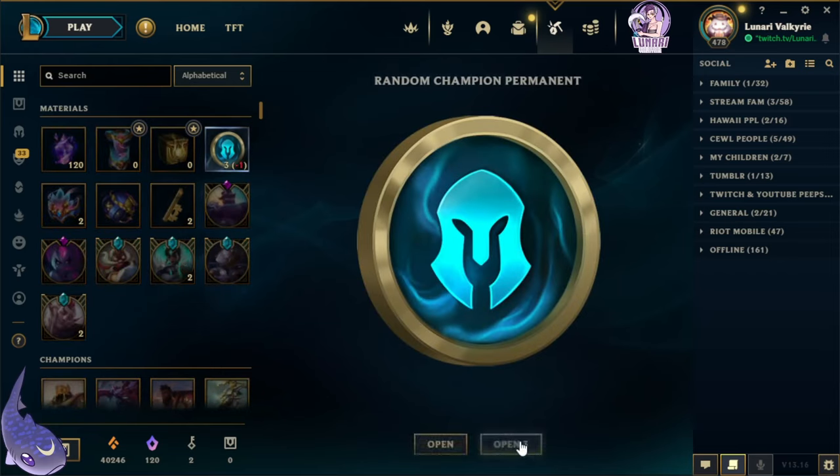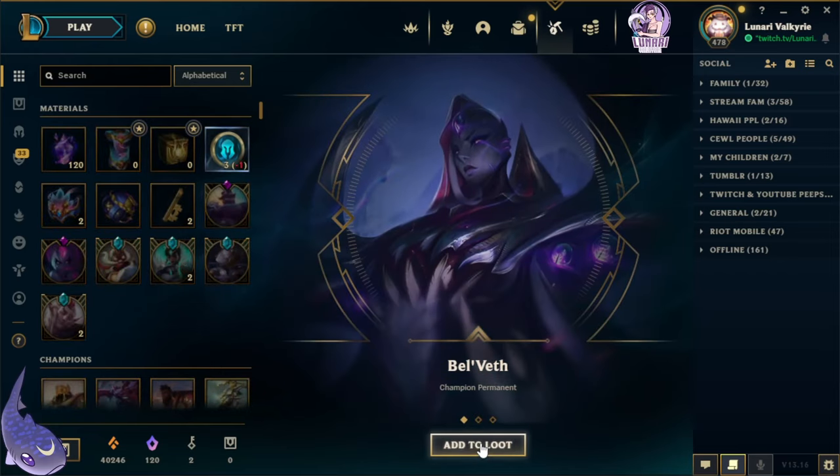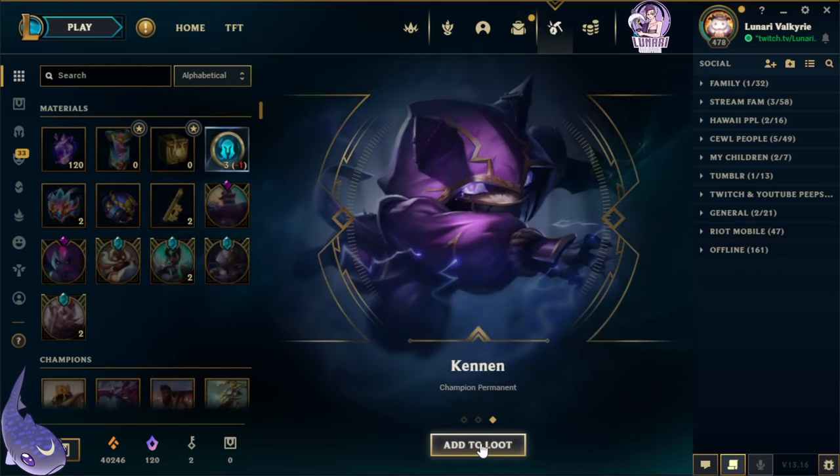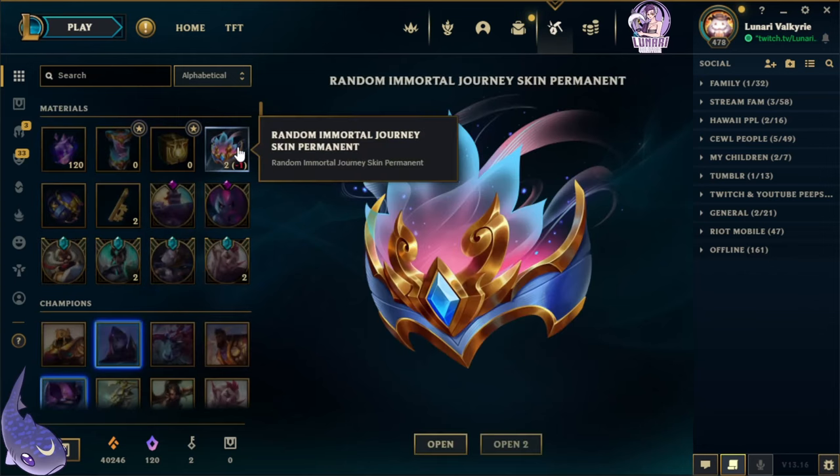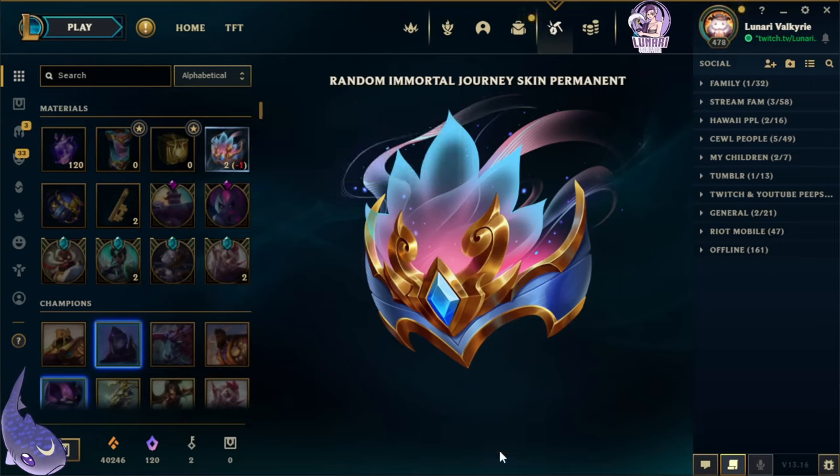Alright, let's open our permanents. I probably won't need Velvet Orianna and Cannon — we have two random Immortal Journey skin permanents. Let's see what we get.